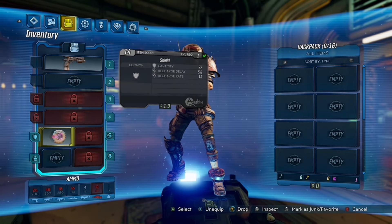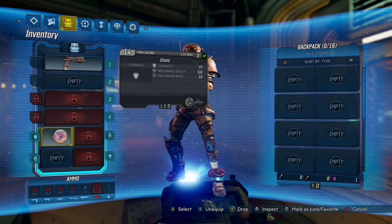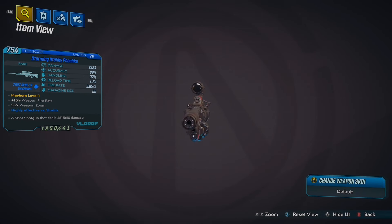My girlfriend helped me do this — she made a fresh character and as you can see she has nothing in her inventory except her starter pistol and shield. The item I am going to duplicate is this blue weapon as it stands out more in my inventory.